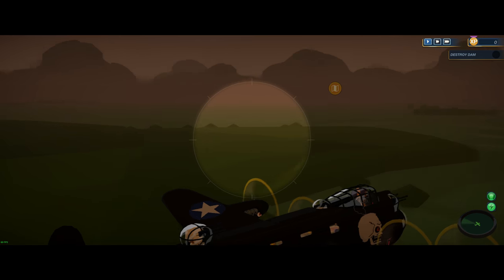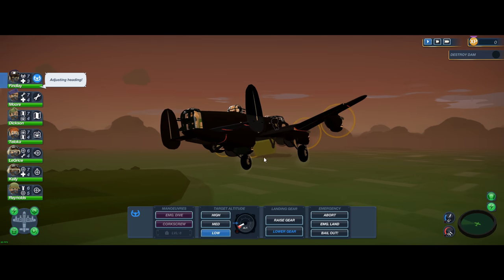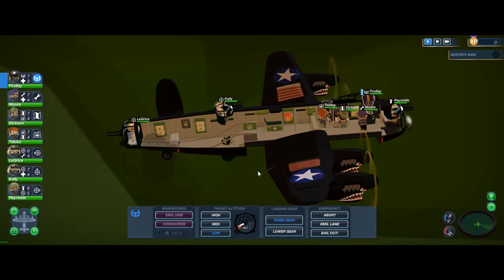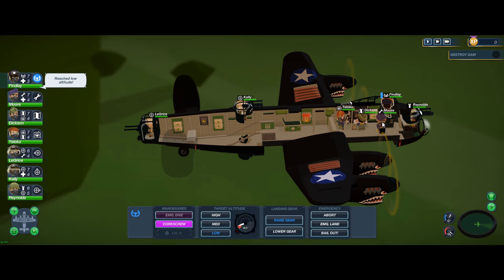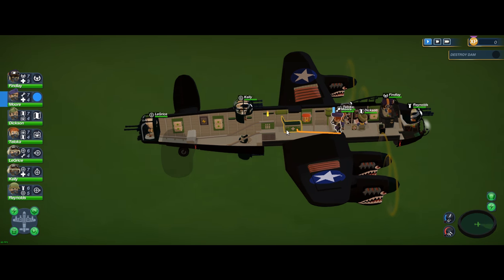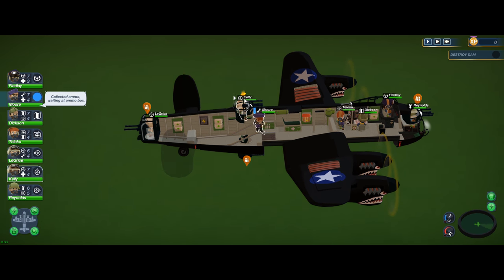During this whole video you guys are just gonna see the guy named Moore just running around doing everything. He's my engineer, my medic, he rearms all my gunners — he's in the gear that makes you run as fast as you possibly can. You can see the guy just sprint all around the plane. I've been playing a little too much World of Warships or something, who knows.